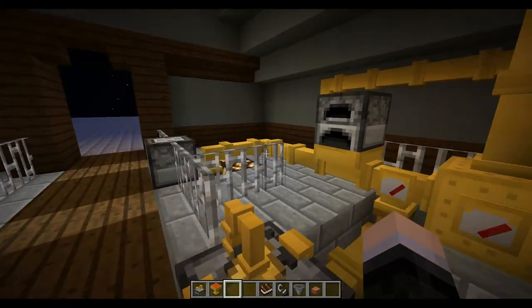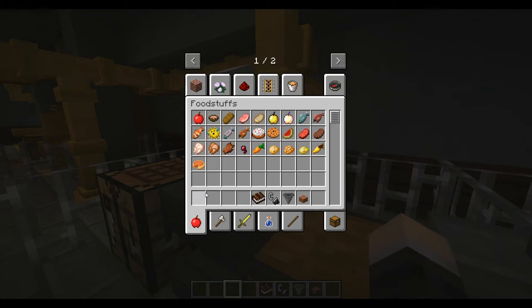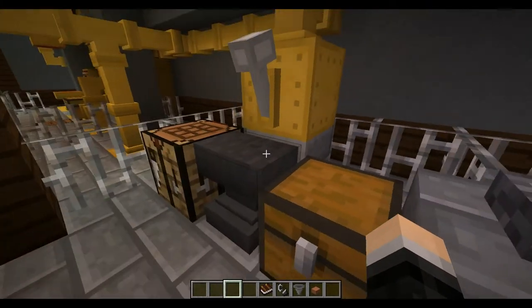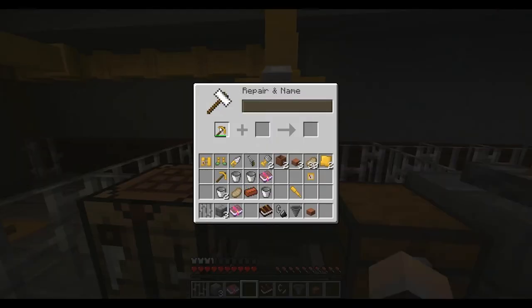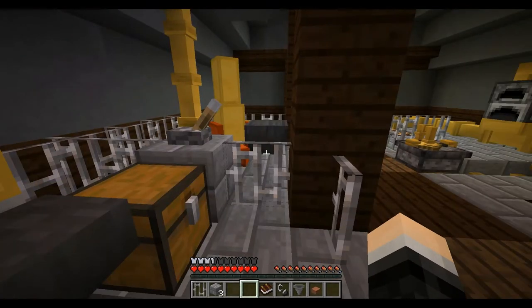Next is the anvil and the steam hammer. A steam hammer lets you name, enchant, and repair anything without using experience, which is a huge bonus. So we take this, apply Fortune III, and it's done. Take it out — brass pickaxe Fortune III. Sweet.